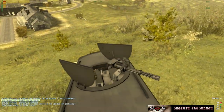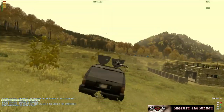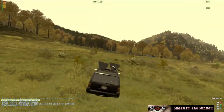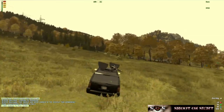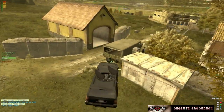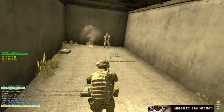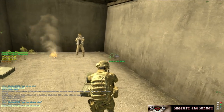Get back in the vehicle. Bring it over to your gun supply. Unload the weapons. Drop the box right next to the gun supply.